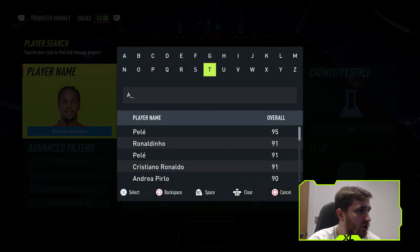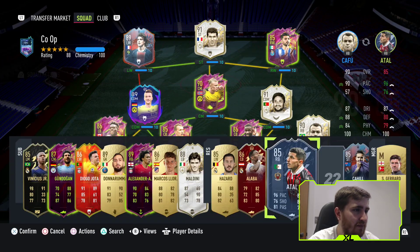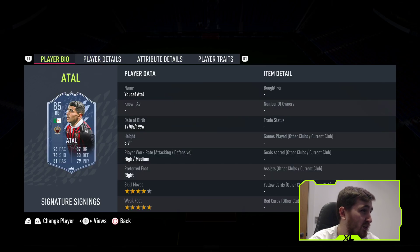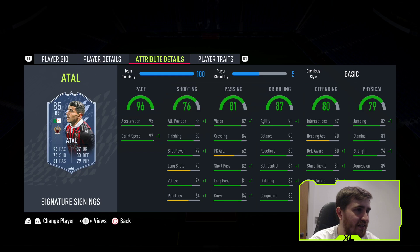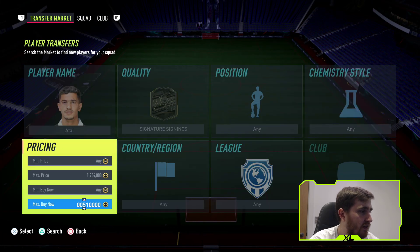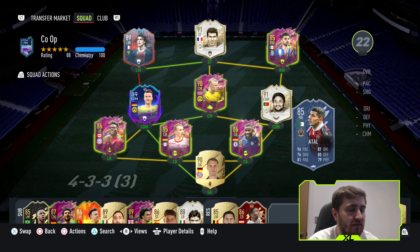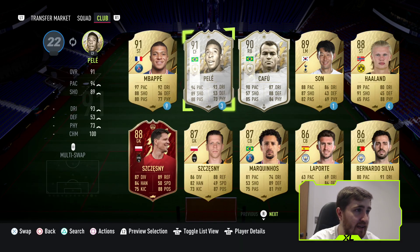Atal. This guy is now the best right back in the game out of non-Icons — maybe better than any other right back. Let me compare him to my Kifu. He's quicker, better shot. He's also got the weak foot, which is quite nice. Same height. Kifu's passing is quite a bit better, but a lot of that is in the crossing. The dribbling — I will 100% take Atal with that agility and balance. He's 120k — you've probably got the best right back in the game there in terms of value.